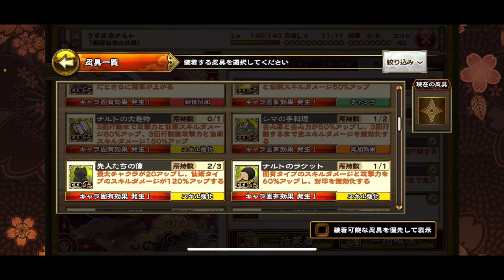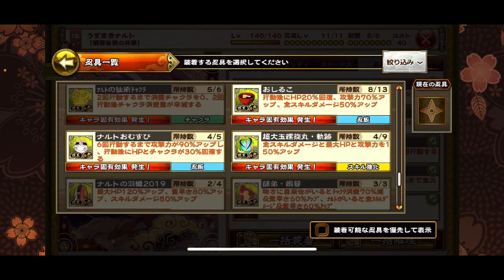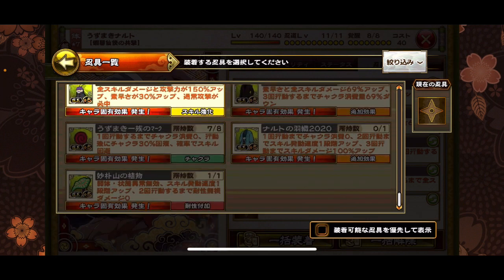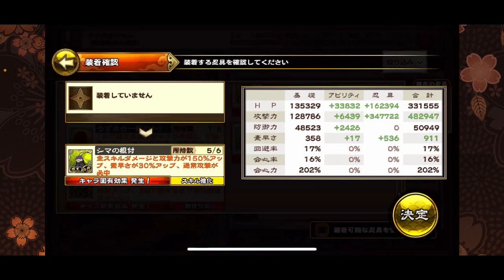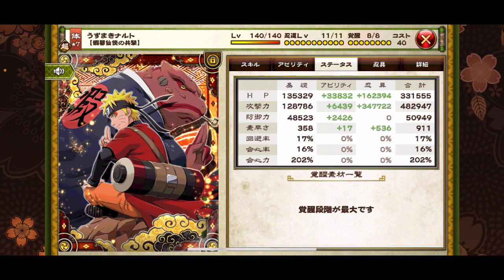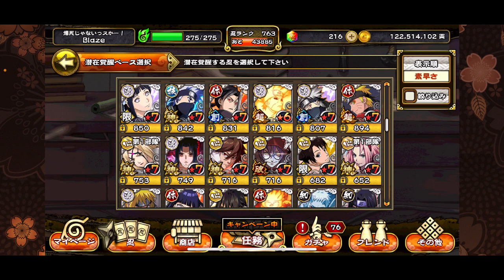I probably should just put the leaf village medal on him and call it a day. Let's just throw a CC on him for right now and then I'll come back with a leaf village medal later. Going up against Akatsuki, he's best used in 3v3 because you can actually see who he's fighting against.